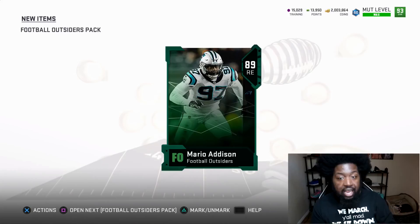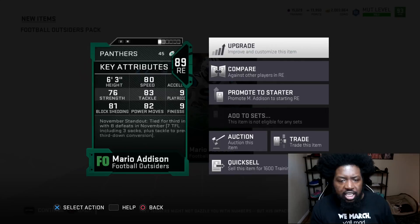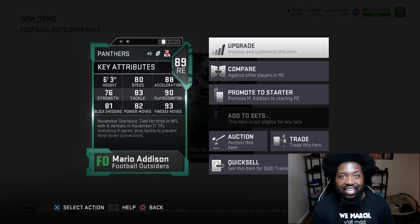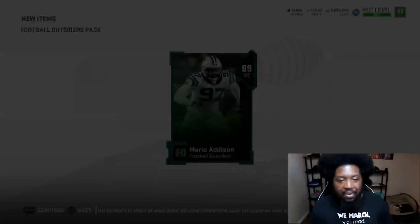We got two more chances. We got Mario Addison here — 80 speed defensive end, 90 finesse move. I have no idea how he has this card. I watched the Panthers play and they don't get a pass rush at all. He had three sacks and I feel like those all came in one game. I think they just decided to give him the card. Good for Panthers theme teams, but that Panthers pass rush is pretty pathetic.